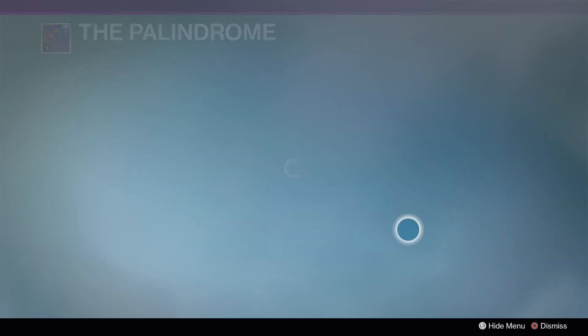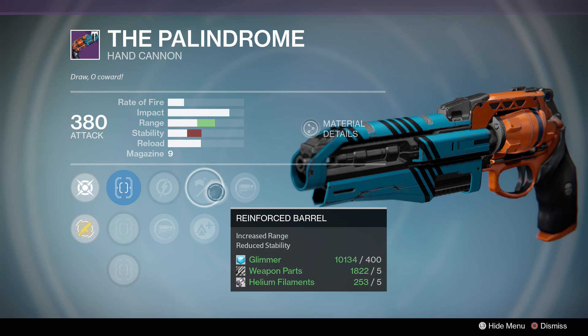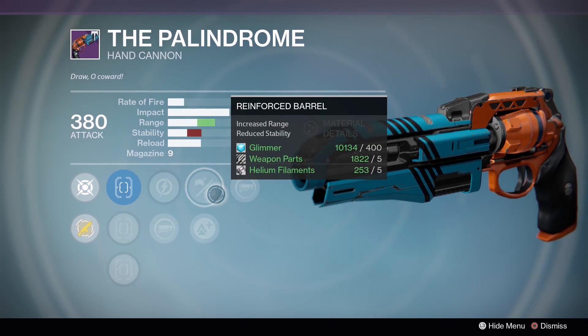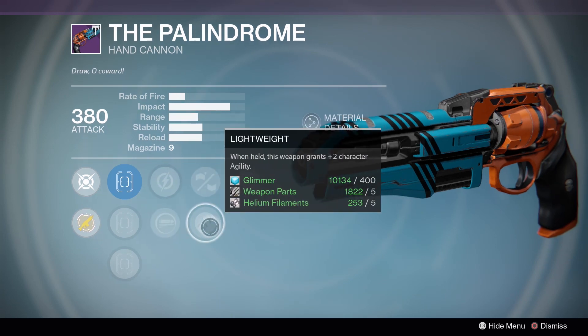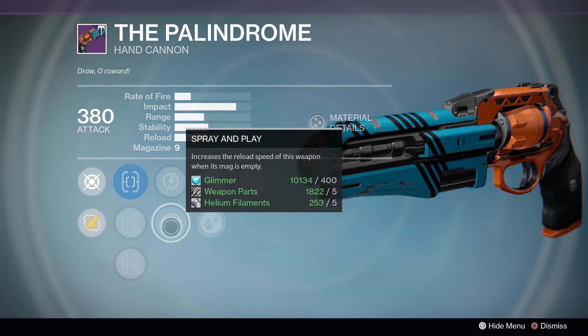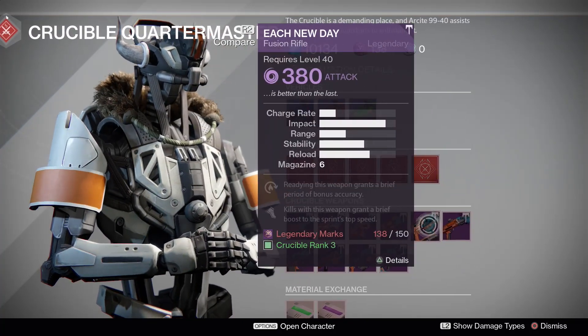We have the Palindrome this week, and we have Reactive Reload, which is good. Reinforced Barrel - for range perks on hand cannons, I highly suggest you get Rifled Barrel. Reinforced is usable for some players, but you are going to be in much better shape if you get Rifled because it doesn't touch your stability. Relentless Tracker, Spray and Play, Lightweight. We have Spray and Play, which is a reload bonus but only if you fully empty the magazine. I feel like Reactive Reload on hand cannons can't even get used unless you have Outlaw - that's just a personal opinion.